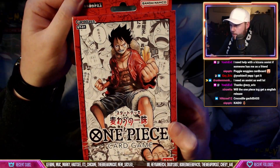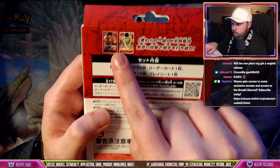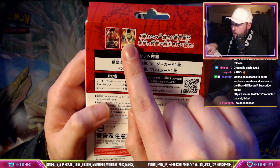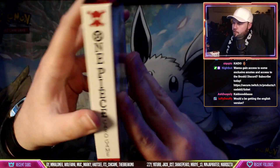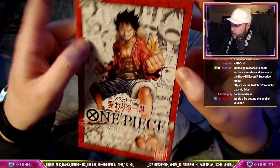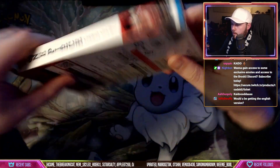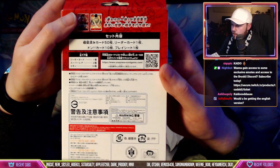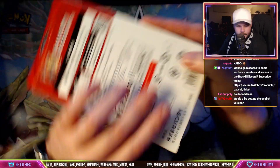Just look at these boxes — they look really good, not too much information. At the top it says these cards, the Zoro was holographic in here and obviously the leader's holographic as well. Yes, I will be getting English versions — I've already pre-ordered all the English cards. Nothing on the bottom, sides are the same, and just Japanese information on the back.